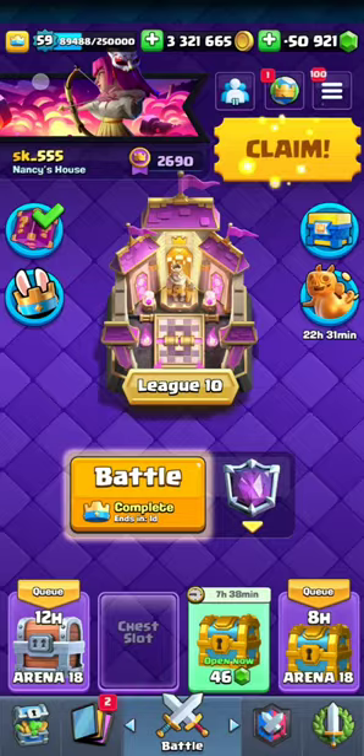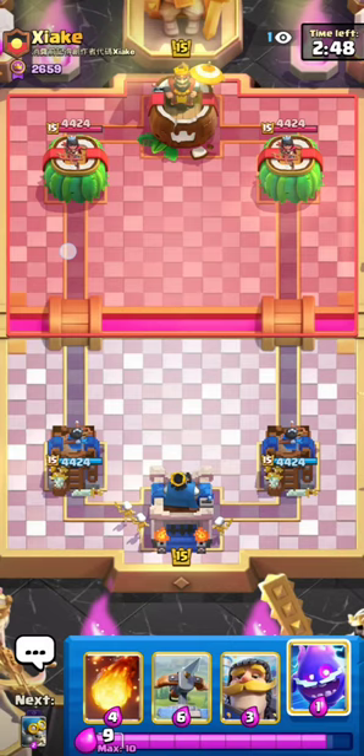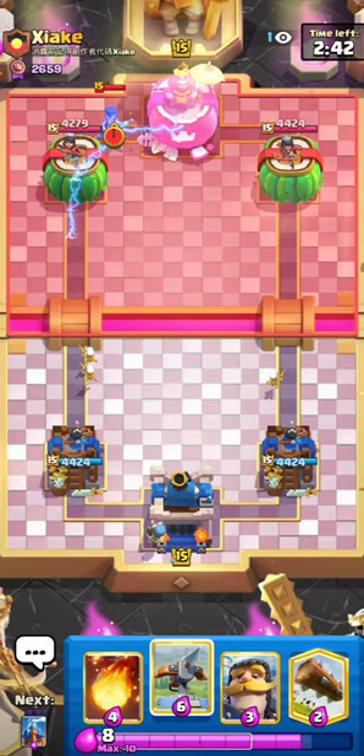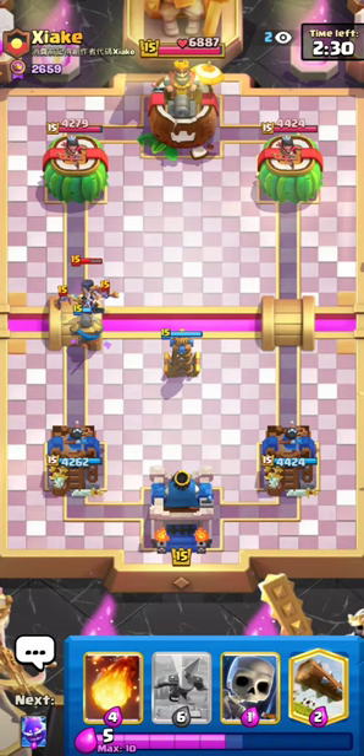Alright guys, I found my match against Siake. It's been a little bit since the last game — I took a break, was in a call with my friends. I'm going to go for my E-Spirit starting things out. I think this guy's a Graveyard player — oh, Night Witch. If I recall correctly, I've played this guy quite a few times on Top Ladder before and he was normally playing Splash Yard. And Arrows — oh no guys, I think this might be Giant Graveyard, with a Night Witch and Arrows.